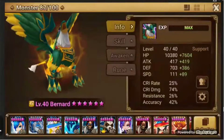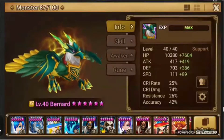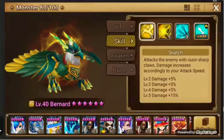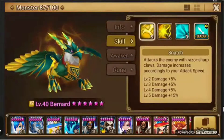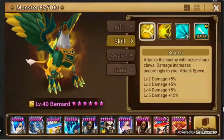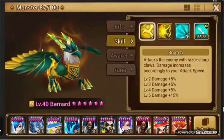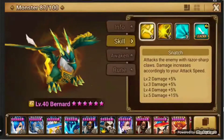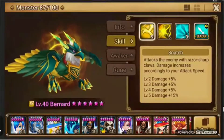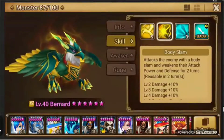Bernard is another support monster, much like Bella and Shannon. He's very useful in helping get your team extra turns as well as weakening the bosses you're fighting. His first skill is a damage skill — the damage scales with his attack speed. This can be really good if you get him up to around 240–250 attack speed using grinds with high crit damage, but until then it's not really worth focusing on his damage.